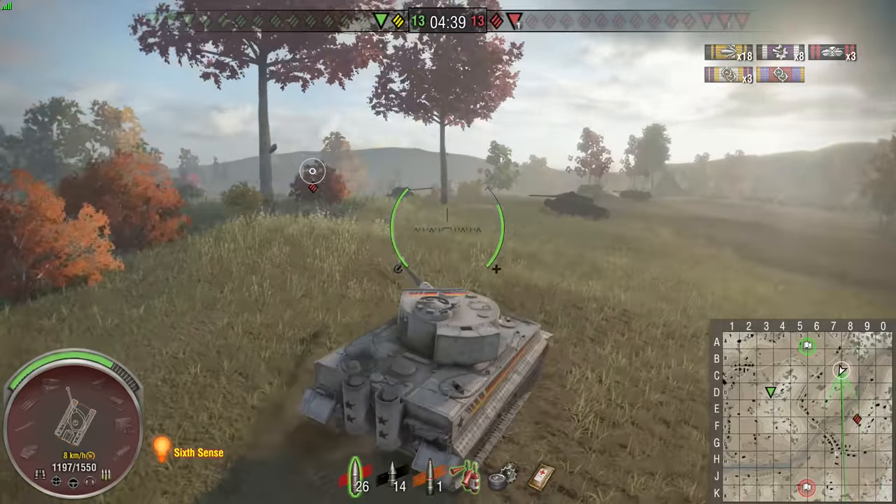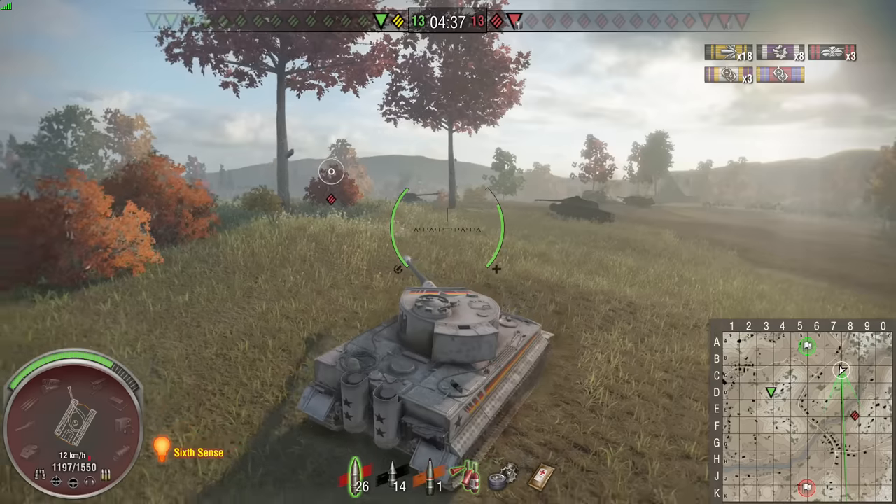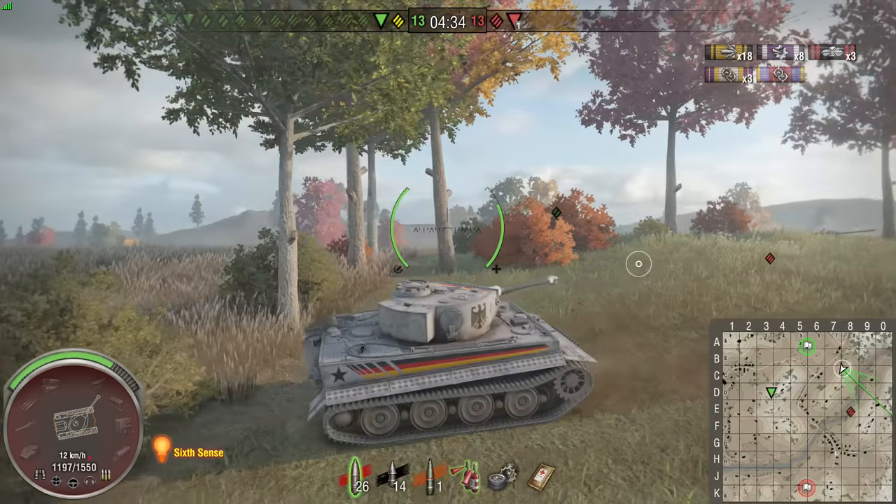Fire a fraction of a second early and it goes underneath — silly mistake and a little bit trolly RNG. But put a nice shot on to him, and he moves down into cover. While that's been going on, my TD friend has killed the other TD. So we are now a two on two. We've got 18 damaging shots, three kills, and quite a bit of assisted as well.